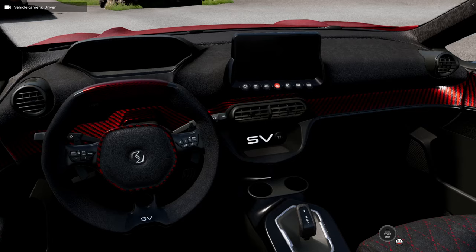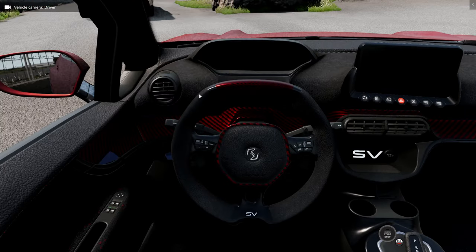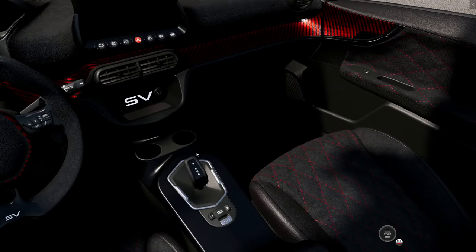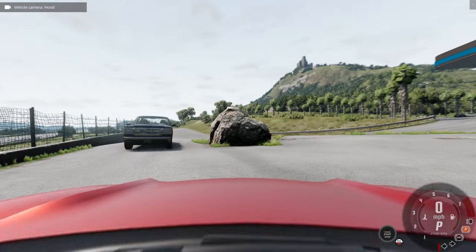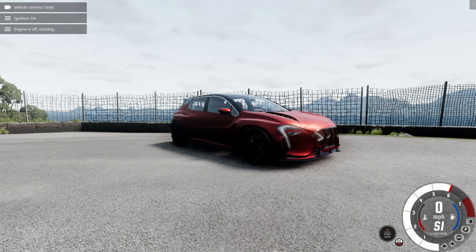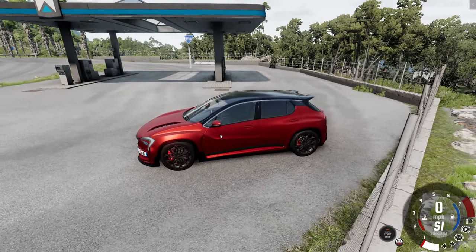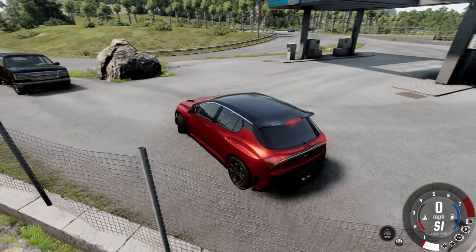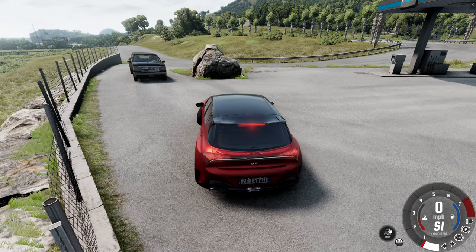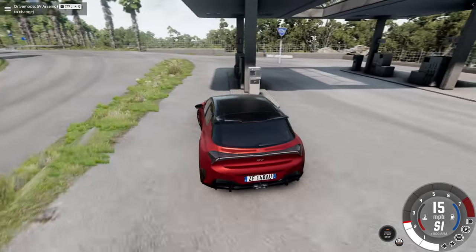The interior obviously received an upgrade too — you have carbon fiber trim in the same red as the outside, a different steering wheel which looks amazing, as well as a dual-clutch transmission. Let's start this thing up so you can hear the engine. Yes, that is the sound of a V8 — this thing has a V8 motor. Other versions have a V6 as well as an inline six. So yeah, this thing definitely has power. And yes, this thing can do burnouts.